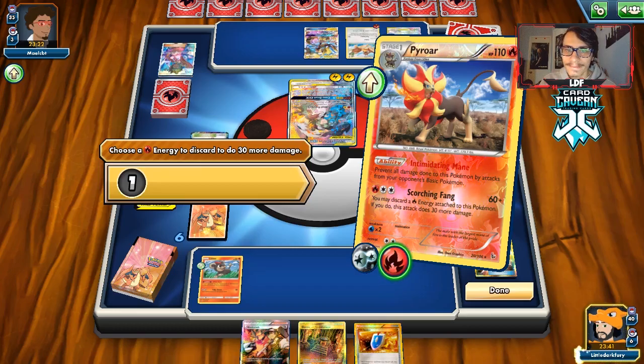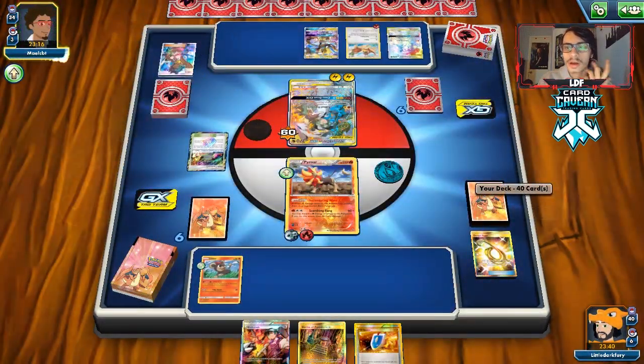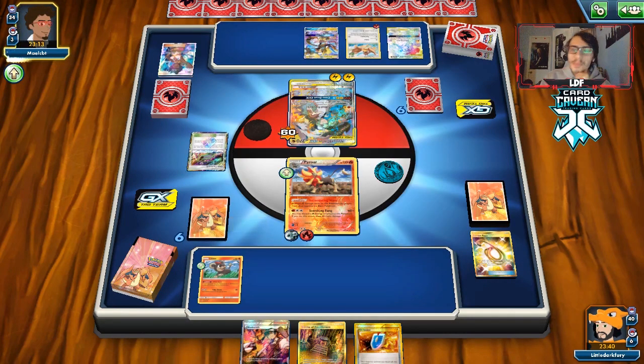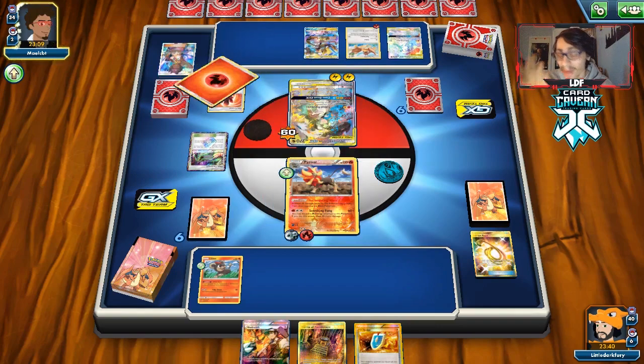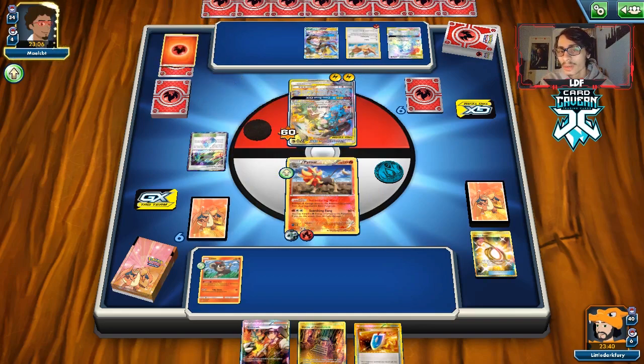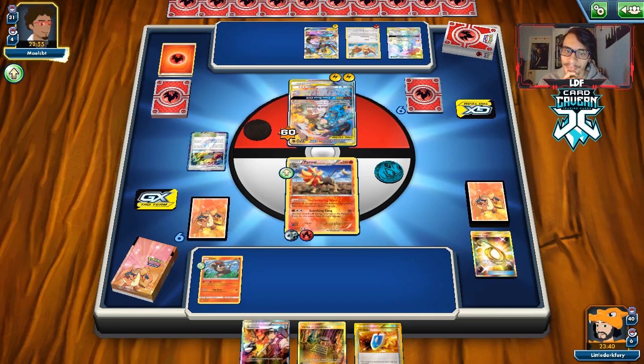We go for Scorching Fang and poke for 60 damage. We don't really need the extra damage yet. If he benches a Litleo or Poipole, we can Lysandre it up and knock it out with Scorching Fang. It's not about us doing damage — it's about making it so he has no way to deal with Pyroar. There's a Tag Call, and he could get ADP. He just passes. We finally draw something useful.